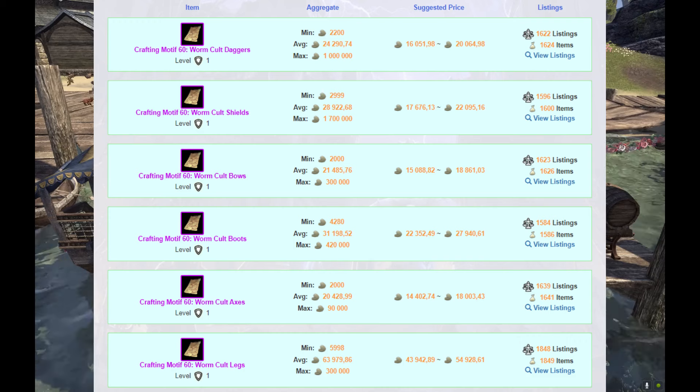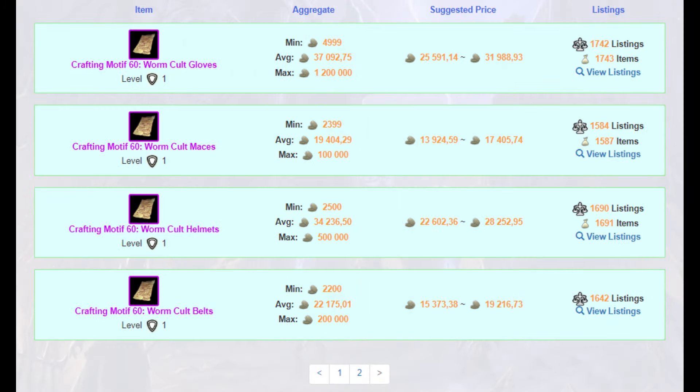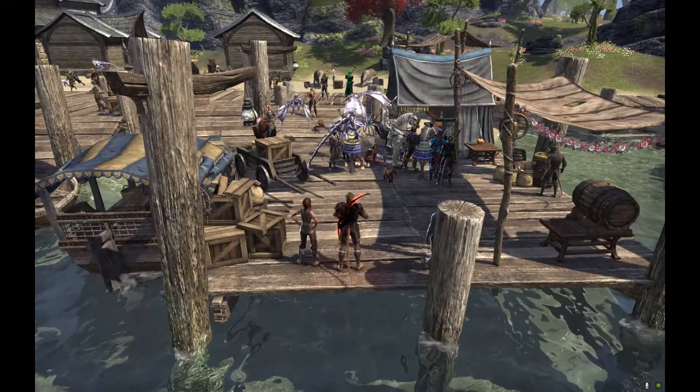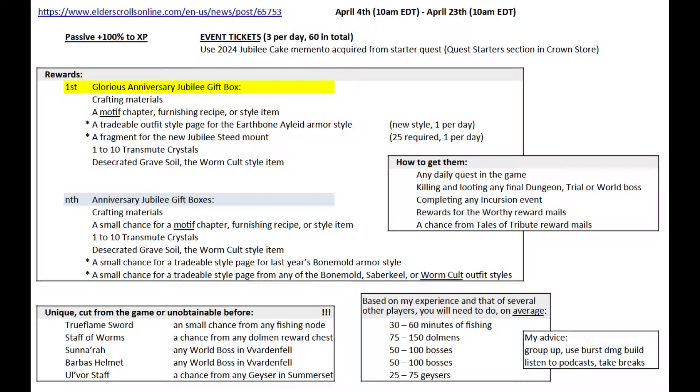This is a good time to fill up your crafter's collection. There are two approaches: either try to undercut competition and sell them fast, or do the opposite — if you have gold and inventory space, buy all the expensive ones while prices are down, hold them for a month, and then start reselling them for profit. That's how the rich get richer.